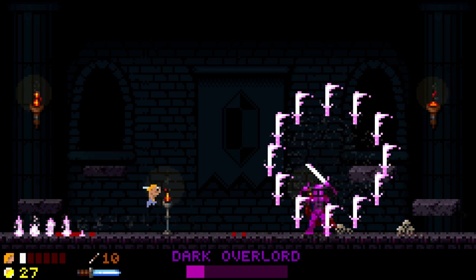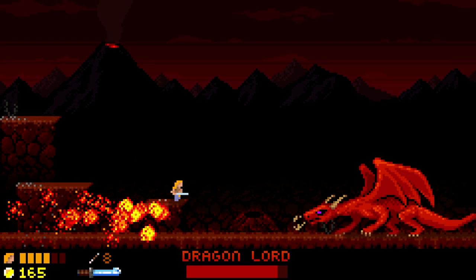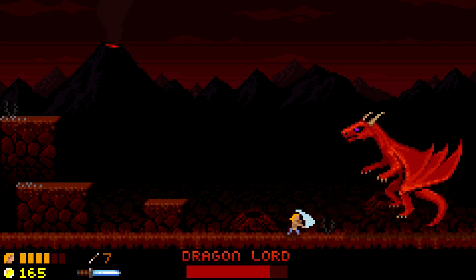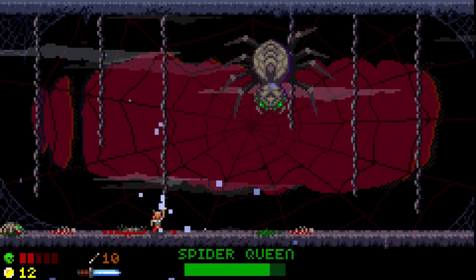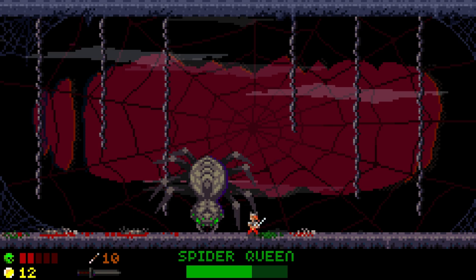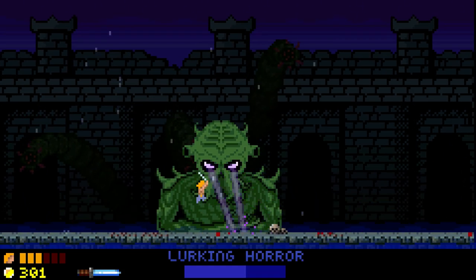The boss fights are the only levels in the game that are not procedurally generated, which is great because you get to play them as the developers intended. The bosses' patterns can change though, depending on where you are on the screen and how you attack, making them feel unique and meaning you'll have to be more strategic with your moves. The spider was without a doubt the easiest of all the bosses — it did take me out once, but once I learned its pattern there was no problem the second time around. For the sea monster though, let's just say I'm glad I have plenty of coins on me to retry.